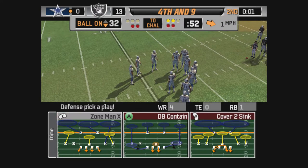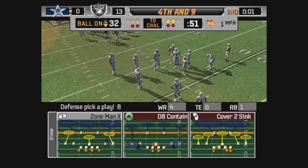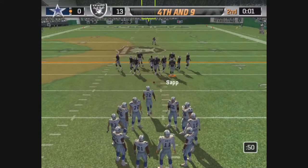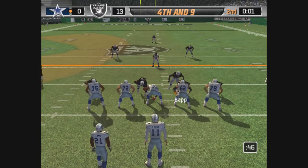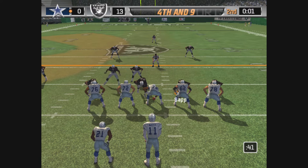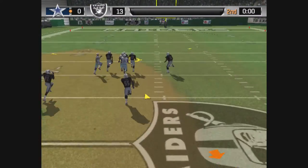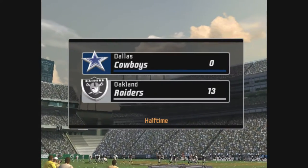A smart coach would call this play. Number 18 in motion — under pressure, gets rid of it. The pass falls incomplete. At the end of two, the score is 13-0.